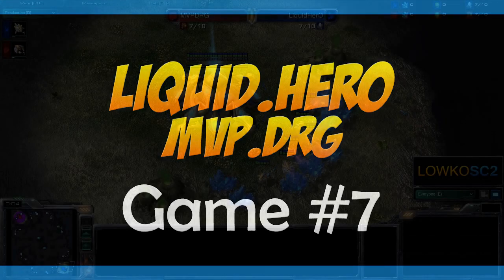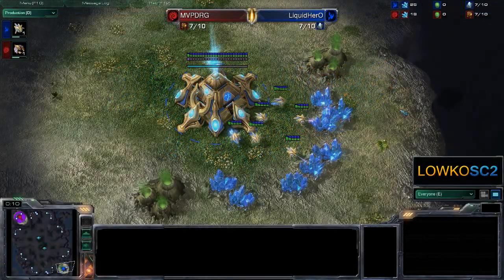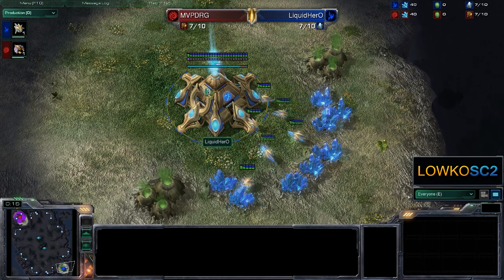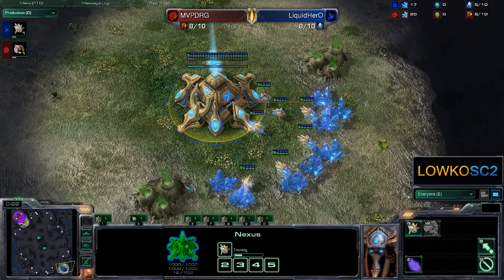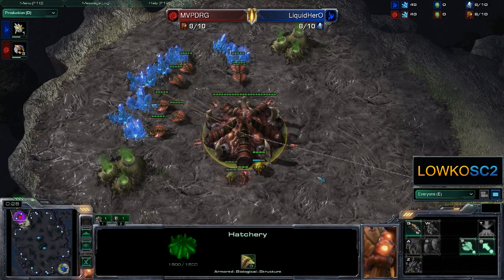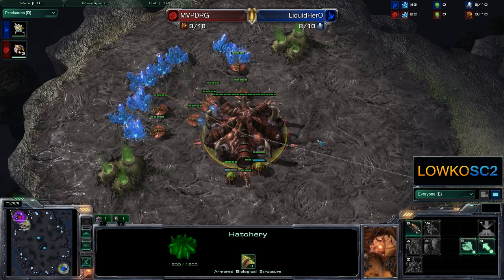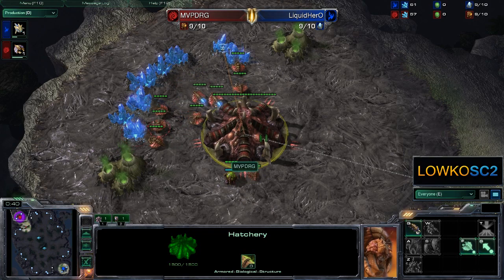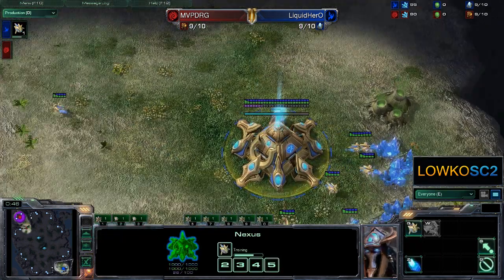Hello everyone, my name is Loco and this time it's going to be another game of StarCraft 2. This is another continuation of the best of 9, with Liquid Hero spawning in the bottom right corner of Ohana and MVP DRG spawning as the Red Zerg in the top left corner. This is game 7 in a best of 9 series, and at this point it's 4 versus 2 in the favor of Liquid Hero.